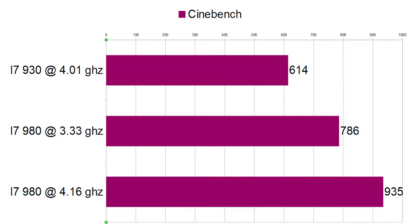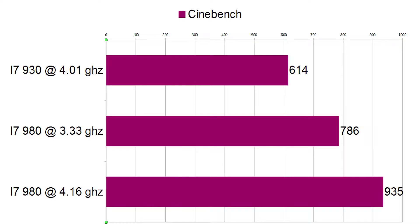Cinebench is a really good representation of CPU rendering power. Looking at the quad-core at 4 gigahertz we pulled a Cinebench score of 614. Moving to the 6-core and then overclocking bumped it up more each time, and we're in the 900s at our current setup — which is phenomenal. It also greatly reduces my Premiere export times; you can see how much quicker each run is. This is the actual time from when I hit export in Premiere to when it was done, on a standard 10-minute segment — cutting out about three minutes of export time is huge.